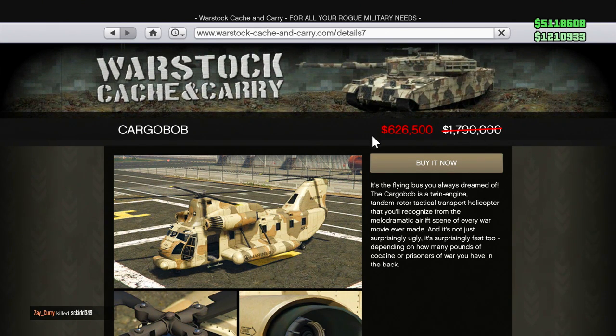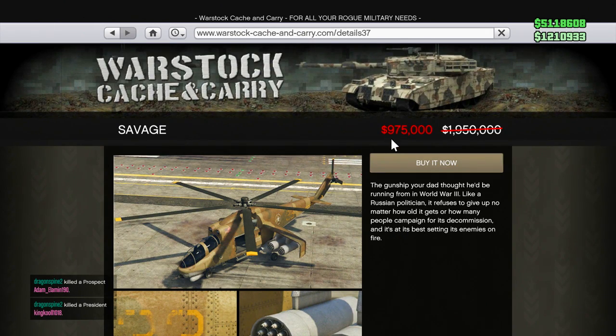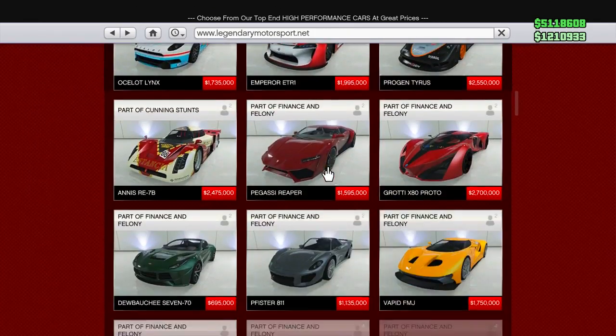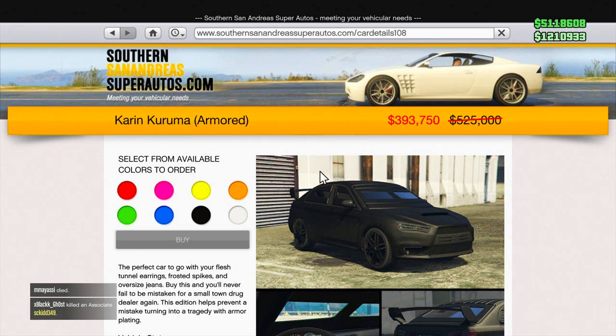The next targeted bonus is for the Savage — instead of being nearly $2 million, it's only $975,000, which is a pretty great discount. Another targeted one is on the Legendary Motorsports site for the Gallivanter Baller LE. However, I didn't get a discount — it's showing $149,000 for me, which is the same price. I don't know if I got the short end of the stick on some discount. And the final targeted one available for me is the armored Karin Kuruma — instead of being over $500,000, it's $393,000, another great vehicle that'll be useful for gun running.